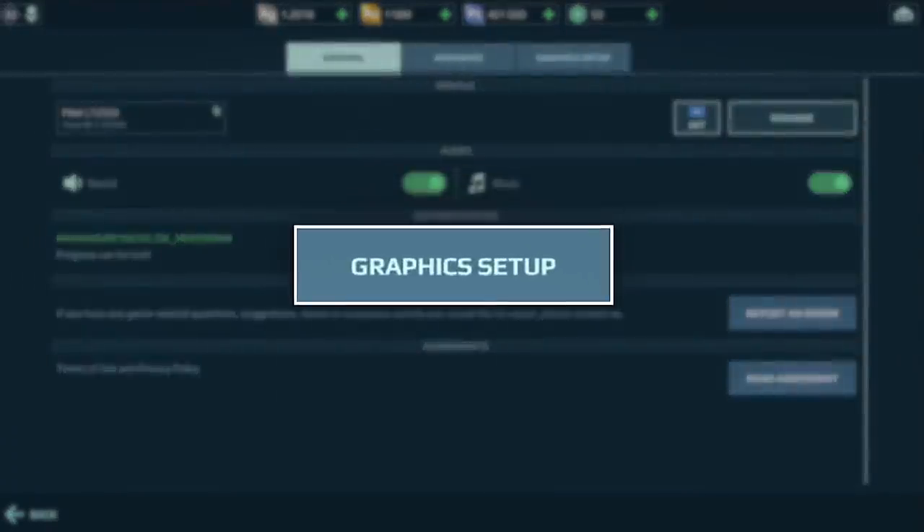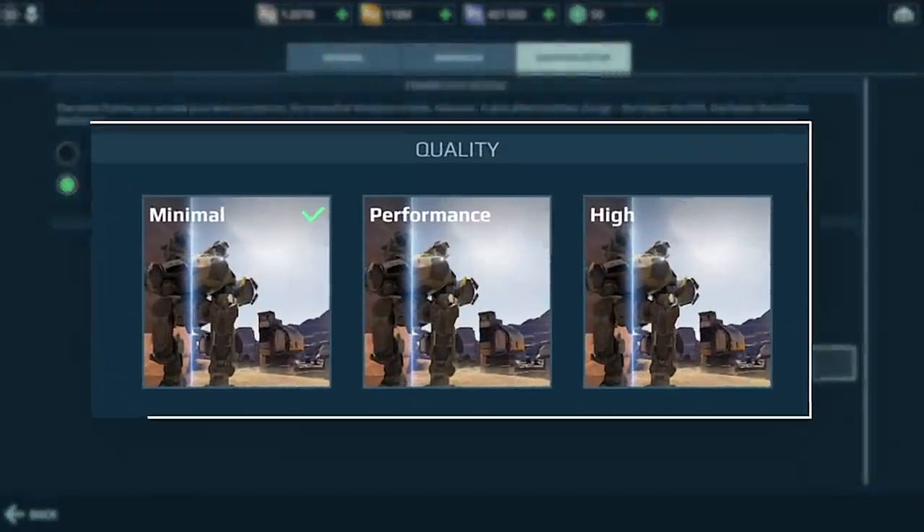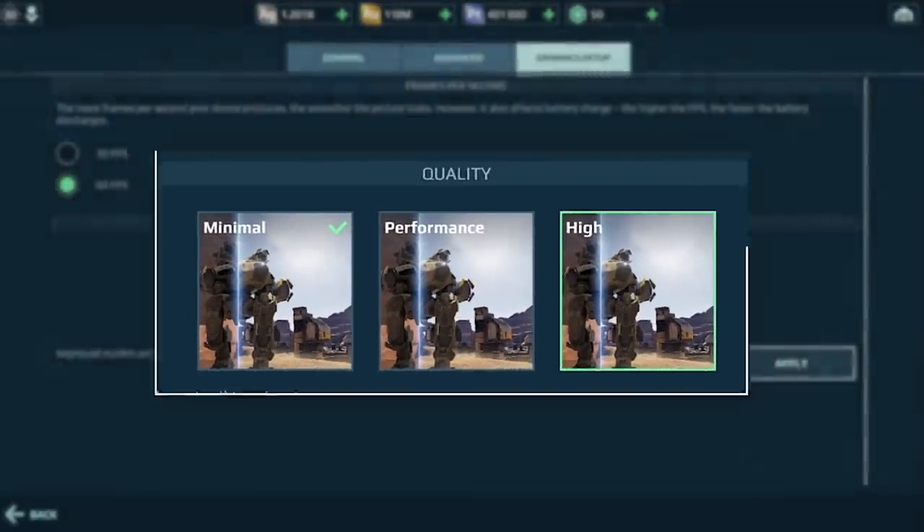All that beauty should work flawlessly on devices that fit the minimal requirements, thanks to flexible graphics settings. You will have free graphics presets at start, from highest performance to best visuals. You can also unlock 60 frames per second for extra smooth gameplay. This is Open Beta — you can read more about our plans for Remastered's future via the link in the description.